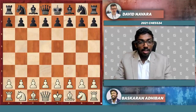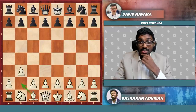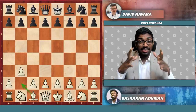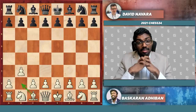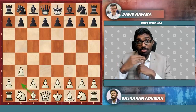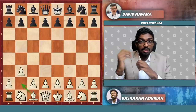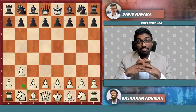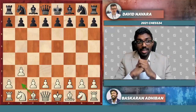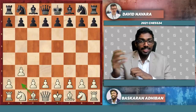The move is b3. After a successful outing in the Indian qualifiers where I used the Nimzo-Larsen to a devastating extent, this was the key for me to qualify to the Meltwater Championships Tour, where I'll be playing against the likes of Magnus Carlsen, Anish Giri, Rajabov, Levon Aronian, Karjakin, and Fabiano Caruana. I was joking that I might get to play 1.b3 against Magnus Carlsen or Anish Giri.